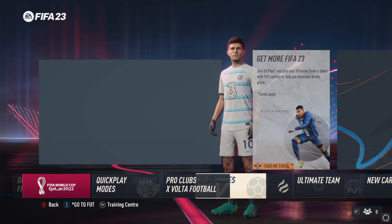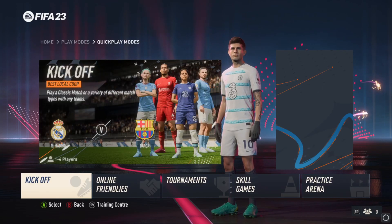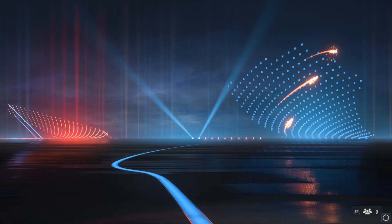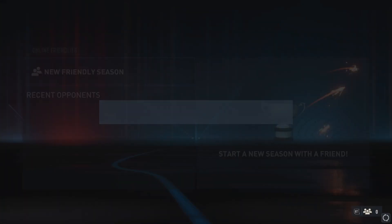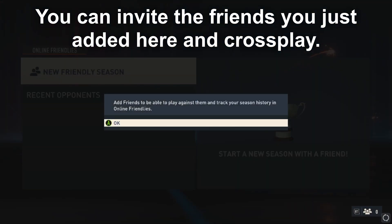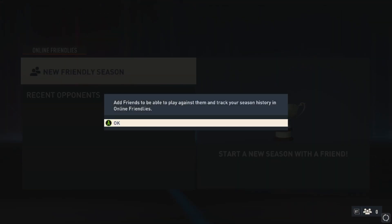You go into play modes, then quick play modes, and you locate online friendlies. You press this and start a new friendly season. You will be able to invite them here and you can play versus your friends from another console. Thank you for watching.